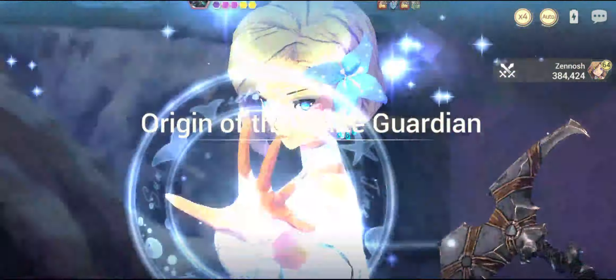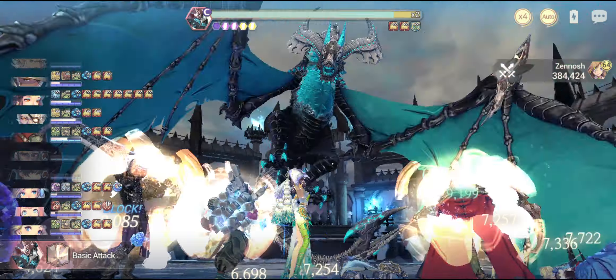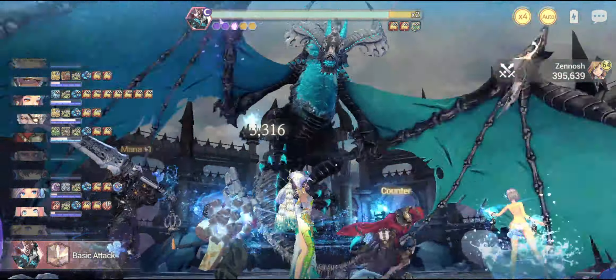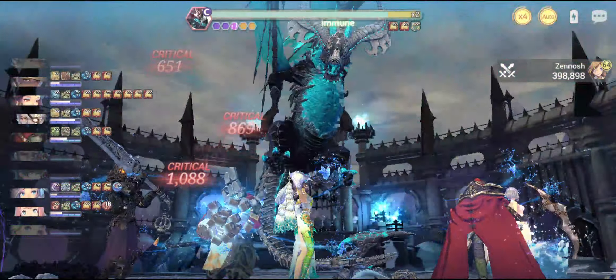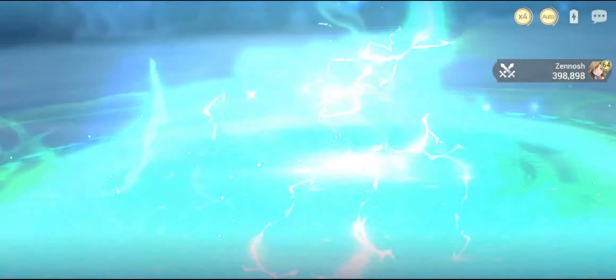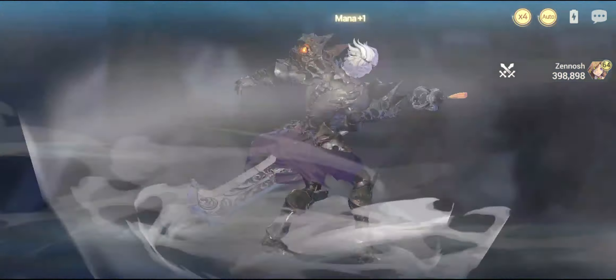Next is gonna be Emma herself — there we go, providing some mana boost. Don't kill my Radley! Come on, Fatecore Radley, use your second active skill! Some damage from April herself. There we go — that's an AoE heal from Fatecore Talia, so that's gonna be some relief for my team.